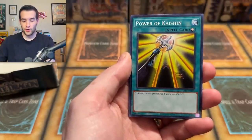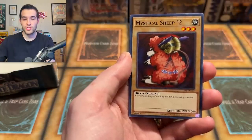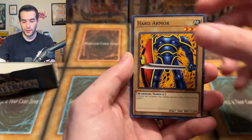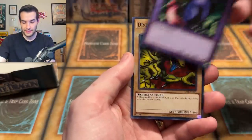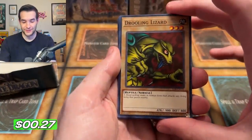Kumutoka, Power of Kaishun — that's like Aquaman. We have Kurama, Mystical Sheep, Terra the Terrible, Hard Armor — that armor is hard. Tyon, Fusionist — that's a nice little cat there. And Drooling Lizard. Nothing nice about this guy — he's straight drooling, tongue out, looks a little bit rabid.